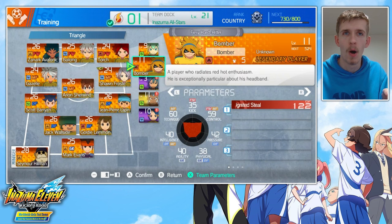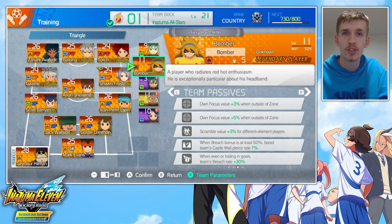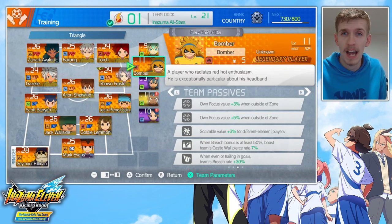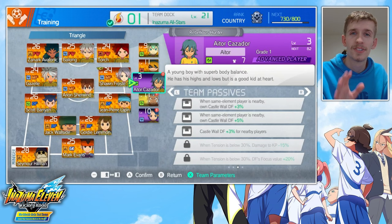A similar player is Bomber. Bomber has Ignited Steel and Plasma Cut as his two moves, which actually makes him a pretty decent midfielder with a good block and a good dribble. But when you look at his passives, this is where his true strengths start to be revealed. When even or trailing in goals, team Breach rate is plus 30% — so it's like Faerun's, but slightly weaker because it only works when you're drawing or losing. But it's still a really good passive to have, and so Bomber goes from being someone you might completely ignore to someone who's going to be on a lot of teams.